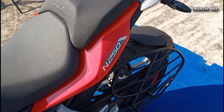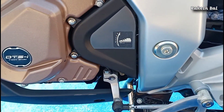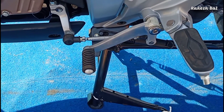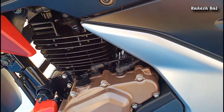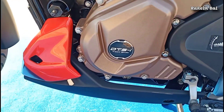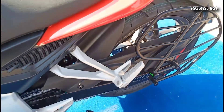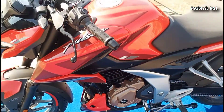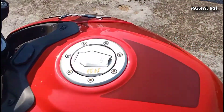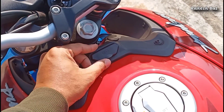We have tire pressure information and gear shifting information on the console. The bike features a fuel injection system and DTSI twin spark engine. We have a 14-liter fuel tank capacity with a silver cap, and also a USB mobile charging port.